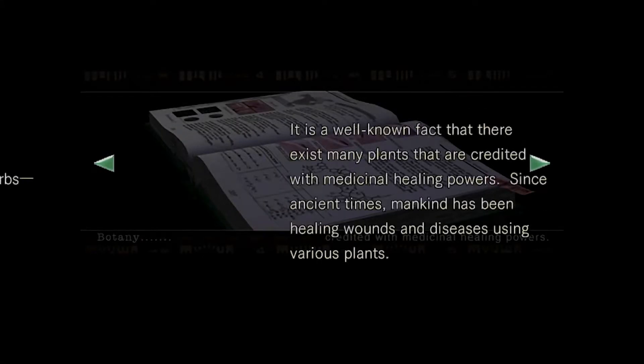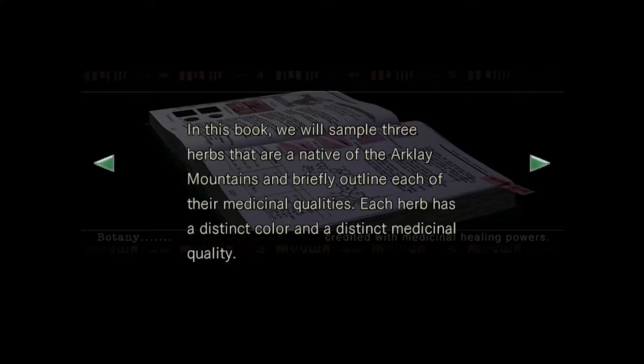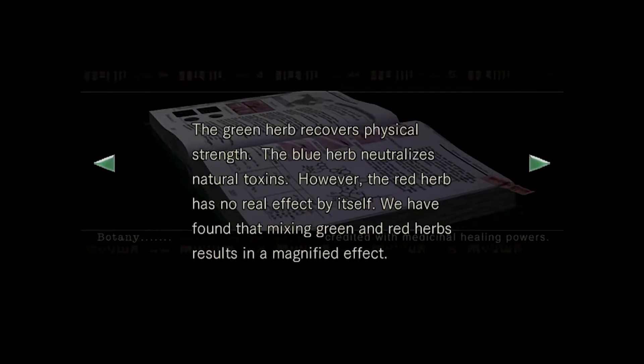Botany: Uses of Medicinal Herbs. It's a well-known fact that there exist many plants accredited with medicinal healing powers. Since ancient times, mankind has been healing wounds and diseases using various plants. We will sample three herbs native to the Arcalite mountains and briefly outline each of their medicinal qualities. Each herb has a distinct color and distinct medicinal quality. The green herb recovers physical strength, blue cures toxins, and red has no real effect by itself. Mixing green and red results in magnified effects.